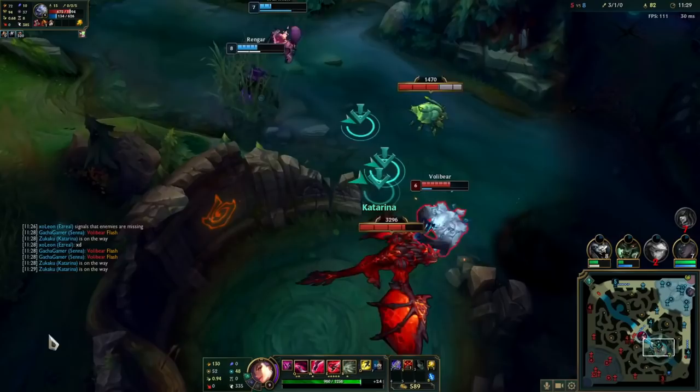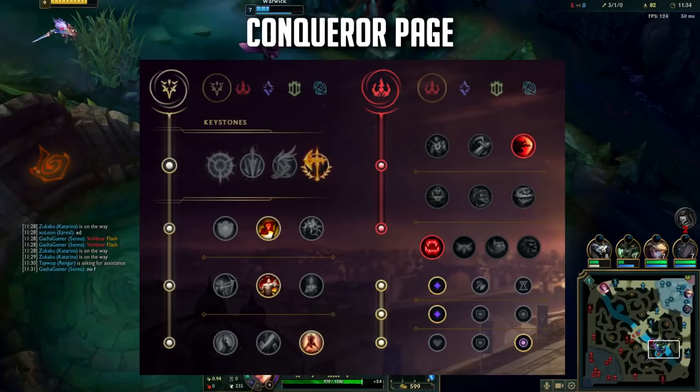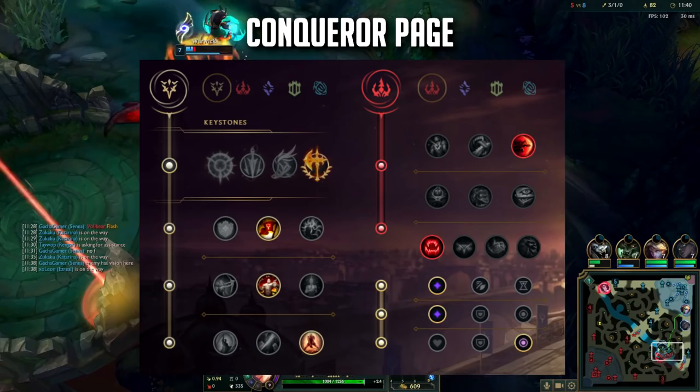Next page is the Conqueror page. I go Conqueror, Triumph, Legend Tenacity, Last Stand. Secondary Domination with Sudden Impact and Ravenous Hunter.